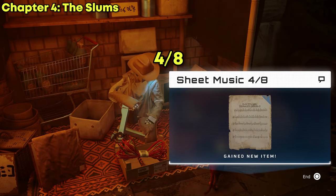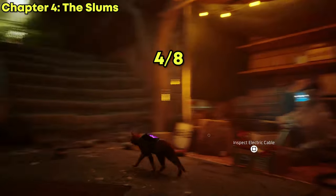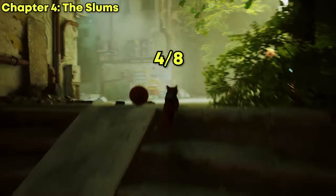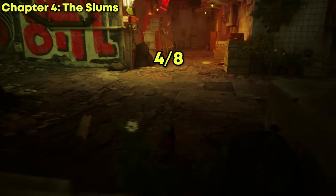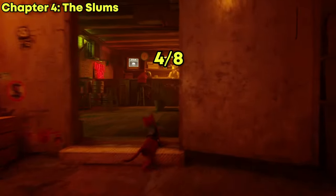Now that you have the fourth music sheet, it is time to look for the fifth one, which is also very close. It's inside the bar — you have to go up a floor and it's going to be on one of the tables.